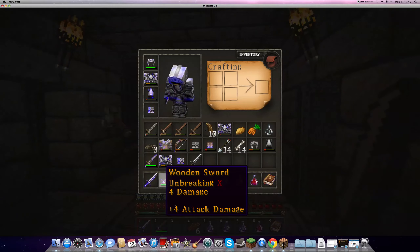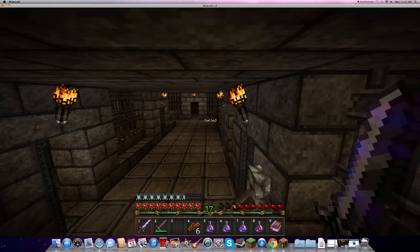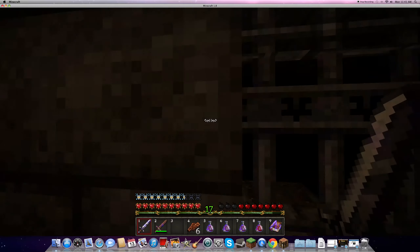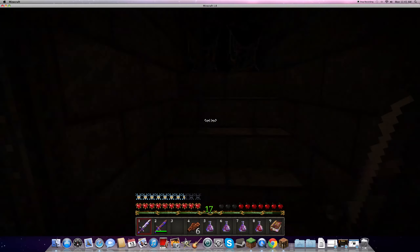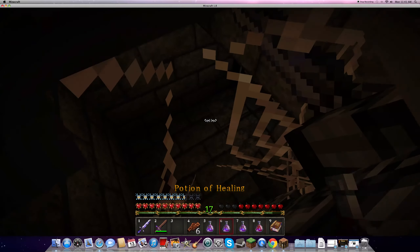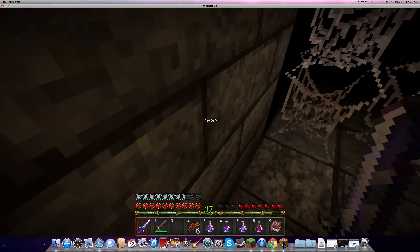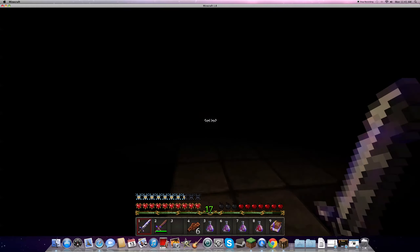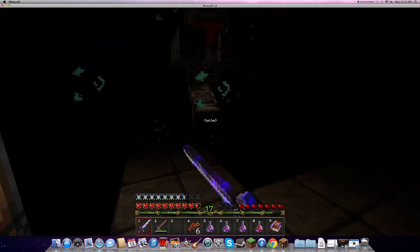I got you some boots. These have projectile protection — they're enchanted. I'll take those instead. Here's the rotten flesh — wait, hold on. Here's a bow for you. I don't have any arrows so you can keep it. There's a chest — ooh, more chests. I found better boots. I found a chest plate. Your boots aren't enchanted — take these. Can I open these doors? No. How do I get in these doors?